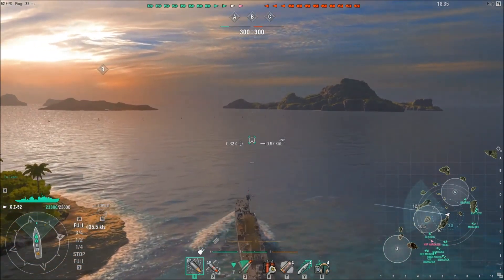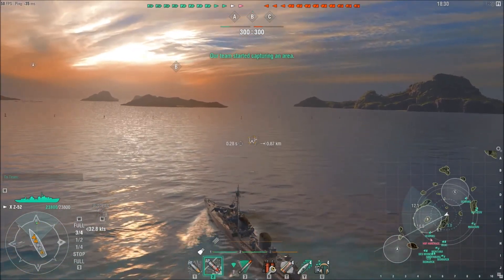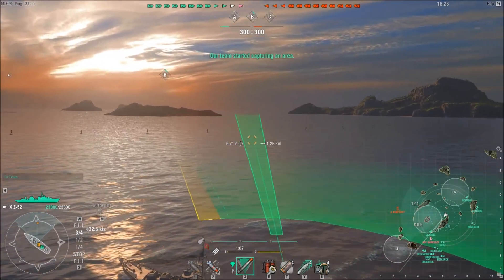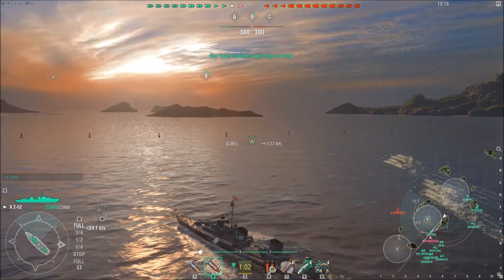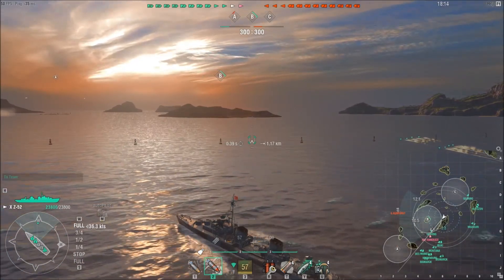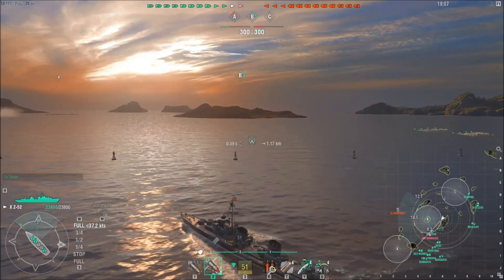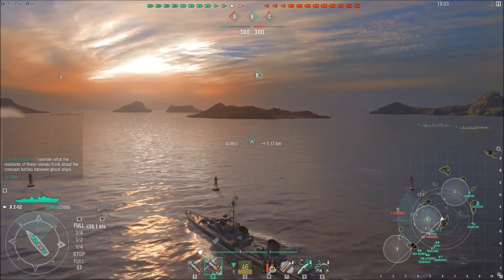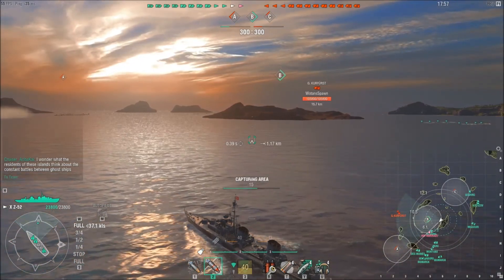Usually one destroyer from the enemy team will come and contest the cap, and it's usually whoever has the most ships at B at the start who wins it. Considering I'm coming in through the top, I'm just going to throw out random torps where most people go to hide behind the little island in B. A lot of people don't expect that play — a lot of people expect the guys up north to go to the sea cap.